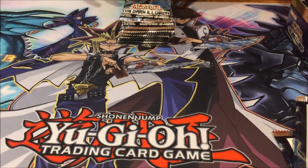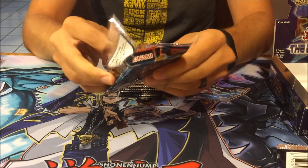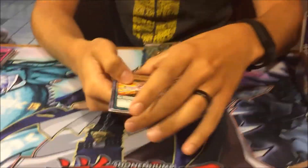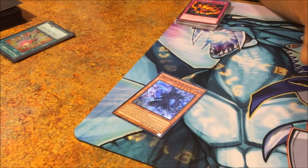I also saw a guy online who didn't get any secrets in his box, so we'll see what happens. At the time we're recording this, Pot of Desires - which is broken - is going for around $50, so that would be nice. Four - super, yeah. Dark Illusion also goes into the deck. Is it a super? It is a super.